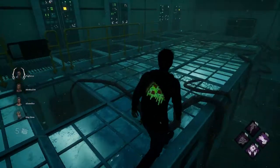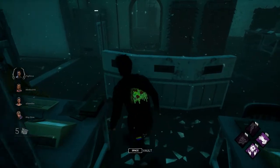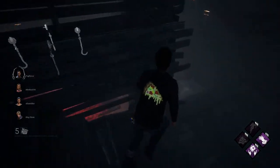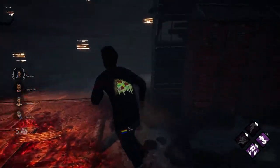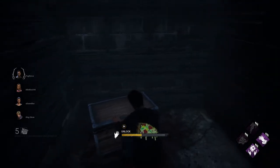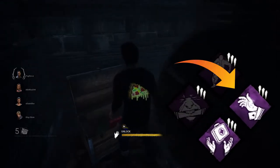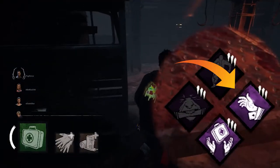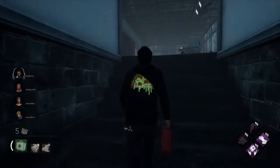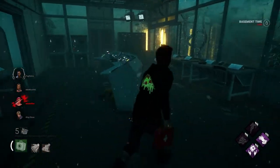What I like to do when I want to save a perk slot and still find a chest quickly is use a basement blueprint offering. Since basement is always guaranteed to have a chest, being able to dictate where basement spawns and then locate it within the first 20 seconds of the trial can ensure that I find my medkit as soon as possible. You can also run item efficiency perks or Ace in the Hole to potentially loot additional medical supplies or get even more value out of your free emergency medkit. Whether I'm trying to farm more supplies or simply don't want to risk what I already have, Pharmacy is my go-to.